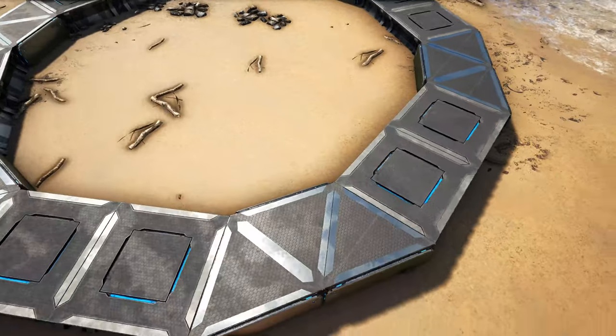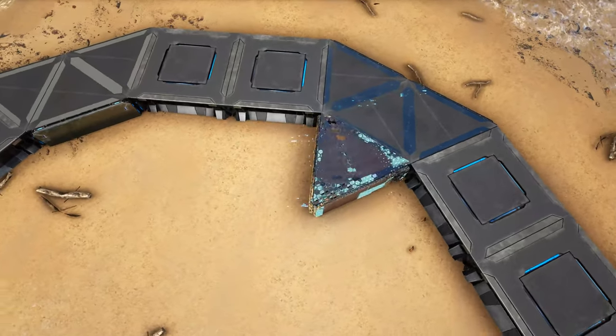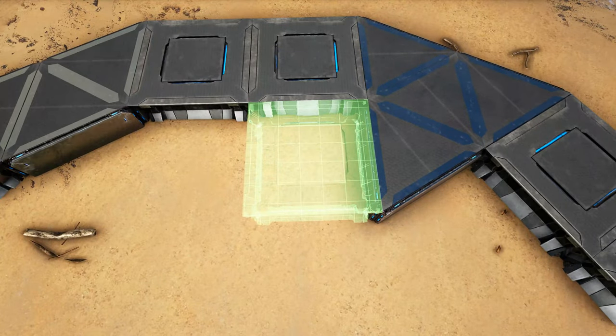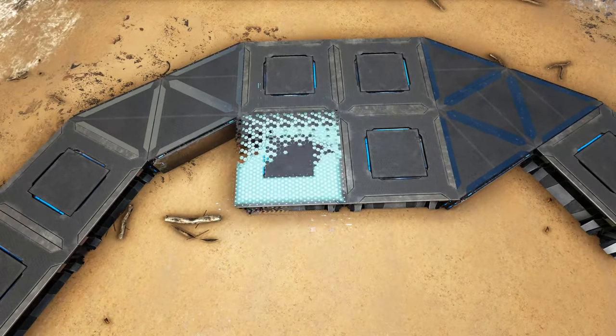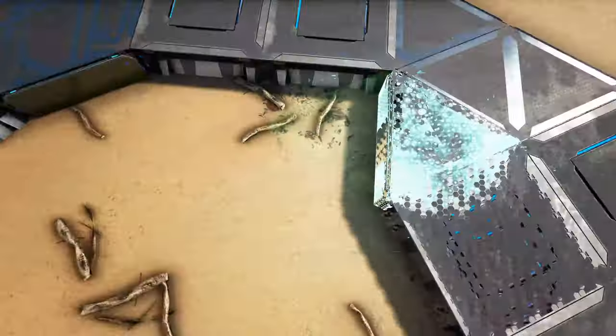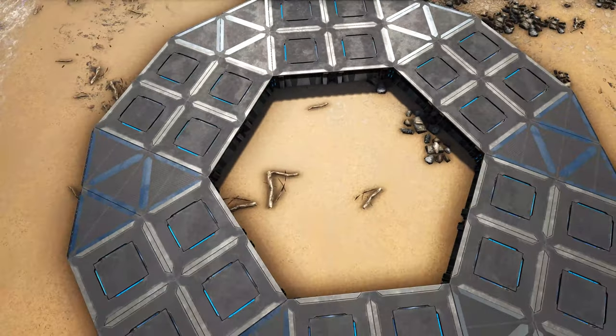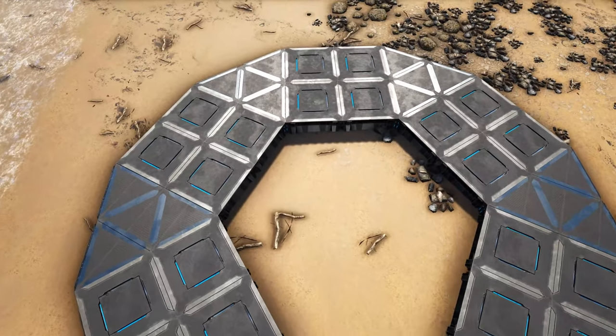Now come inside this ring of foundations. In front of the triangles place one more triangle, and in front of the regular tech foundations add one more tech foundation in front of each one. Continue doing this, then go ahead and fill in that center-most portion with tech triangle foundations.